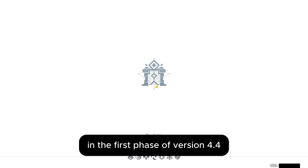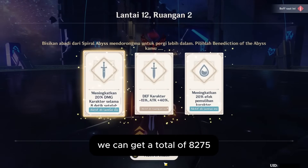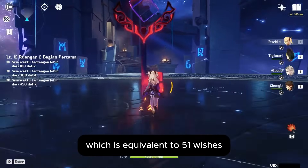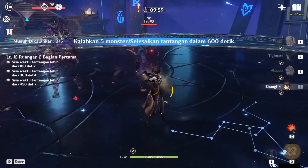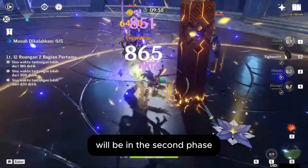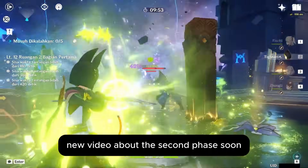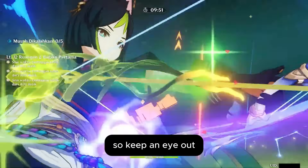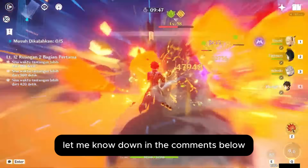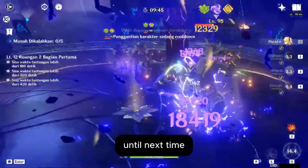In the first phase of version 4.4, we can get a total of 8,275 Primogems, which is equivalent to 51 Wishes. The 3 Fates we're supposed to get through mail will be in the second phase — I'll make sure to make a new video about that soon, so keep an eye out. So what do you think? Who will you wish for? Let me know down in the comments below. Until next time!